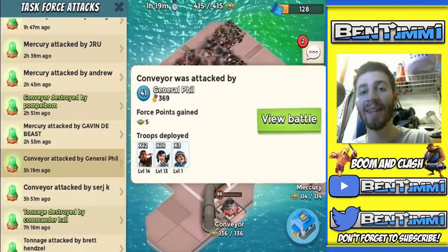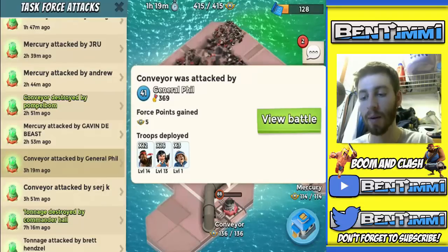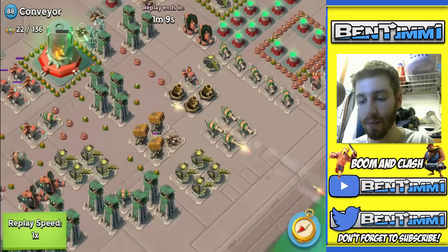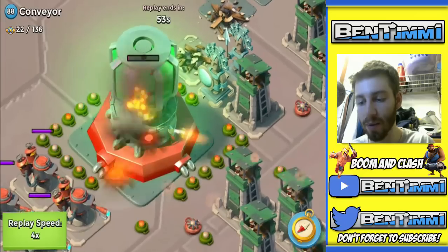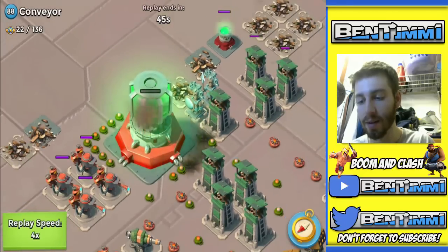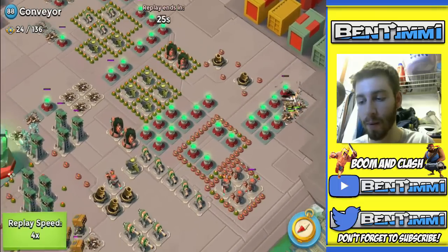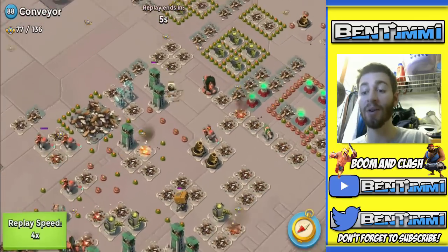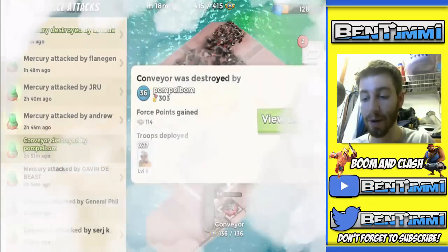Then General Phil tries it — he gets so close to taking it out, there's like a little sliver left. You can see how much it almost died. He's trying to kill with the gunboat — almost, almost, but not quite. He's in a bit of a tough spot and needs to drop the warriors to get some more gunboat energy. After a few artillery shots, boom — it went down! We took out Conveyor, and that was the scariest one I was worried about.